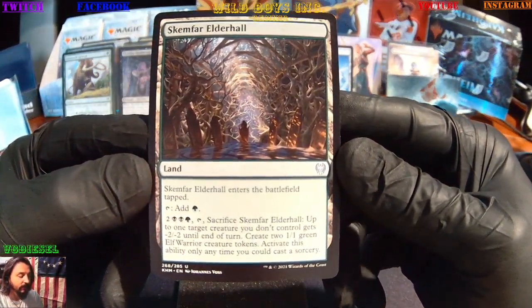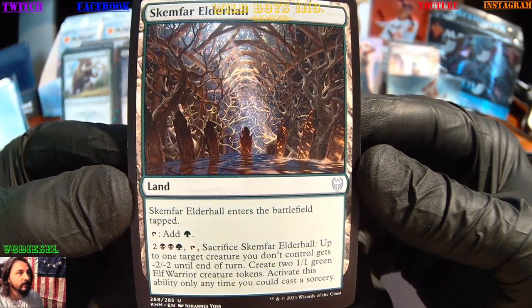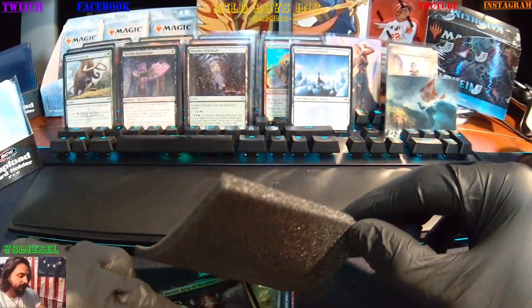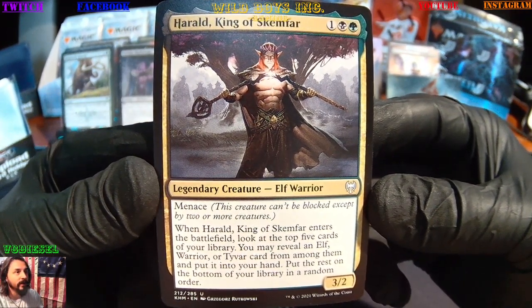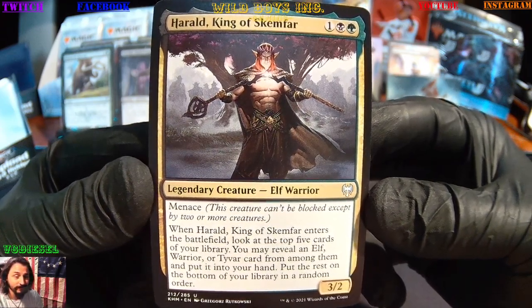Skim Far Elder Hall — uncommon, sweet! And we get a legendary creature, Elf Warrior — Harold, King of Skim Far! Seems like we have many Skim Far cards. Awesome!